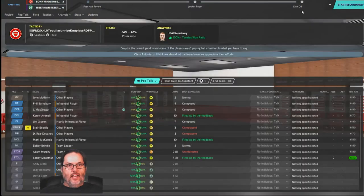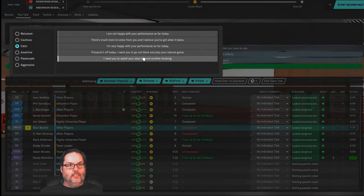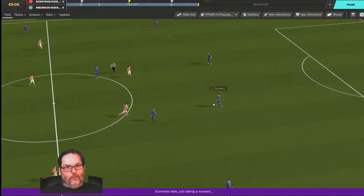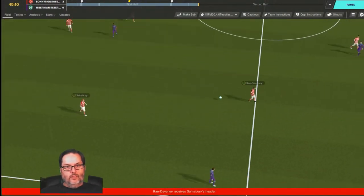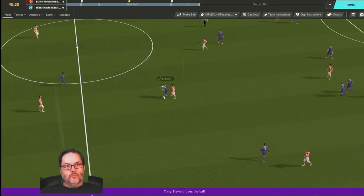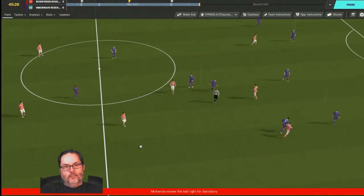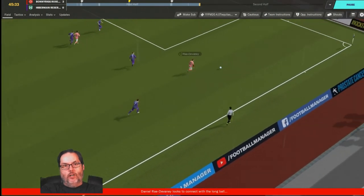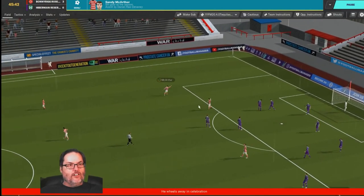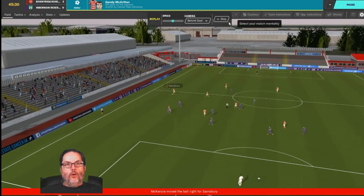Ten to five on shots, sixty percent on target at halftime - gotta be happy with that. Into the second half - good defensive header by Ray Devaney, plays it back to Beady in the middle. Sainsbury comes up with a nice deep ball into Ray Devaney with the run, it's crossed in, headed - and McArthur's on a hat trick! What an assist. We're already playing cautious just one minute into the second half.